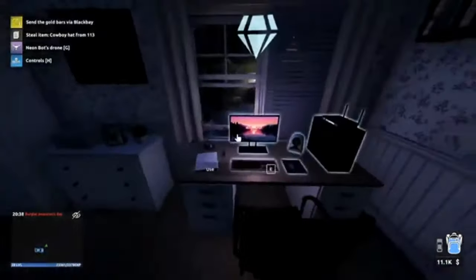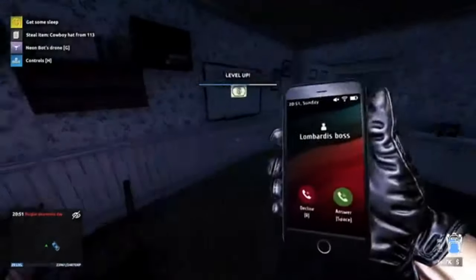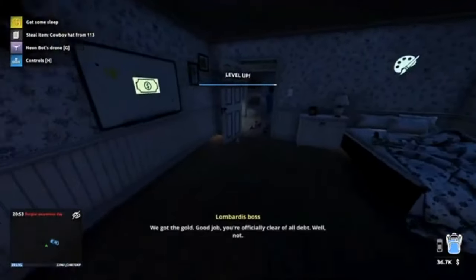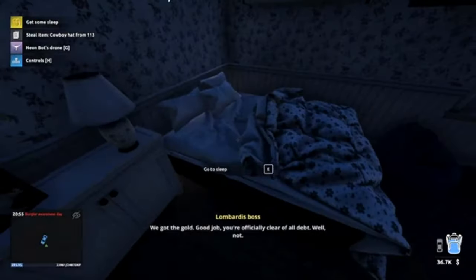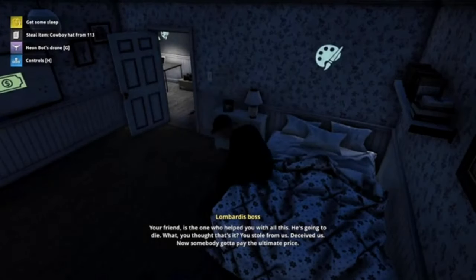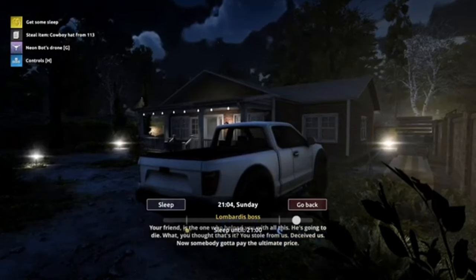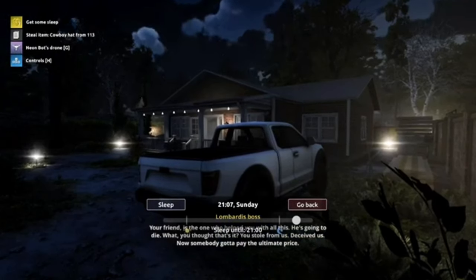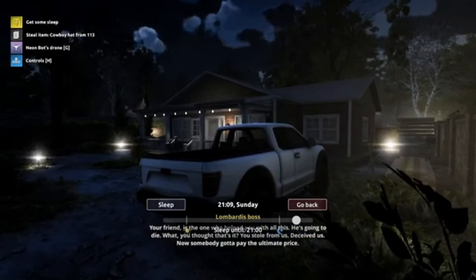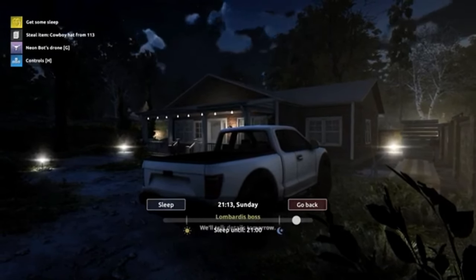Let's send this via Black Bay and the seven gold balls. We got the gold - good job, you're officially clear of all debt. Well, actually not. Your friend, the one who helped you with all this, he's going to die. What, you really thought that's it? You stole from us, deceived us. Now somebody's got to pay the ultimate price. We'll talk details tomorrow.